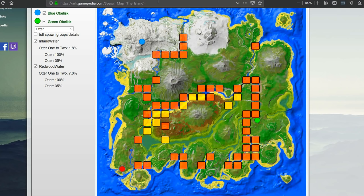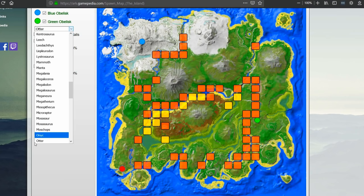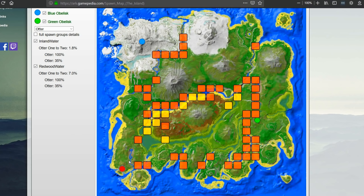The first step in taming an otter is actually finding it, which is the hardest part. Otters are very small and hard to find, but this map will show you every spot where you can find them. We've got a whole guide on where to find any dinosaur in this playlist, so at the end of the episode you'll see a link to the Switch Survival Guide playlist. Check that out if you don't know how to use this map.